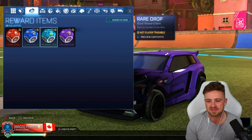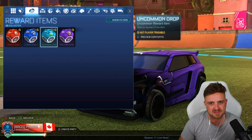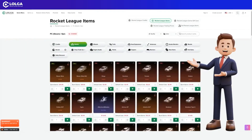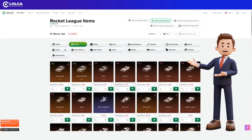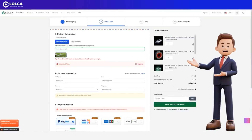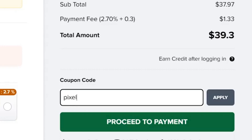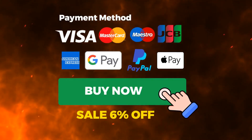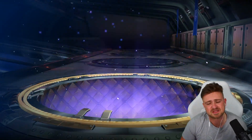Now we're going to open these drops here. Whilst I open them, I've got a little message from today's video sponsor. This video is brought to you and sponsored by Logo.com. All you want to do is put the items you want in your cart, tell them your account and they'll add you to trade with, and make sure you use code Pixel at checkout for 6% off your purchase. So be sure to click the link below. If you don't want to rely on luck to get items, you can check them out and use code Pixel for 6% off.